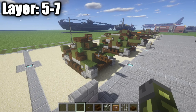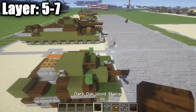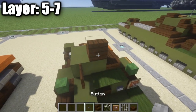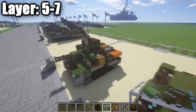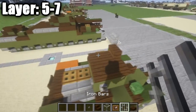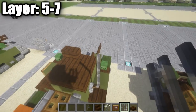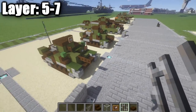Moving on to the final layers — five, six, and seven. Place a dark oak wood stair on the left side of the turret, then a button, an item frame, and a glass block in the item frame for the turret spotlight. On the remaining green stained clay blocks, place dark oak wood half slabs on top. Finally, place an iron bar on top of the lever — one, two, three — for the antenna. That completes the Type 92 tankette.